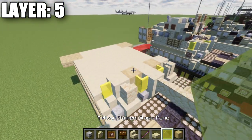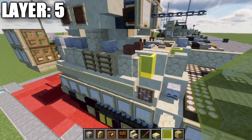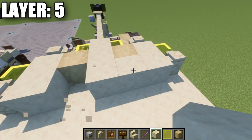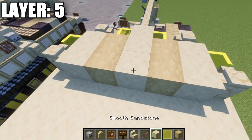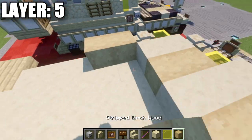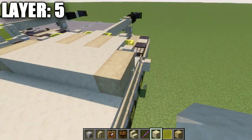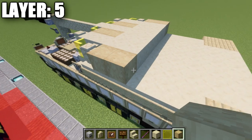After this, place yellow stained glass panes to the sides, then going back from the panes place a sandstone wall, a sandstone block on both sides, a stripped birch wood block on both sides, and a sandstone block in the center. Then place one and two strip birch wood blocks on each side and fill in the space between those blocks with rows of smooth sandstone.